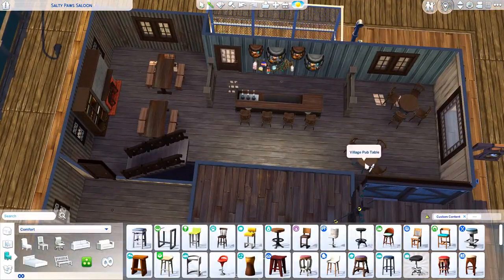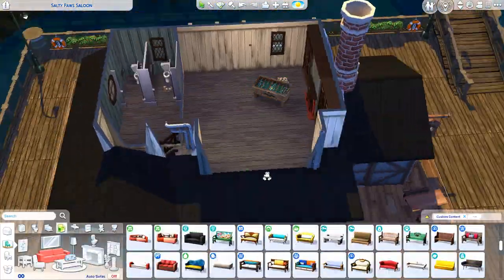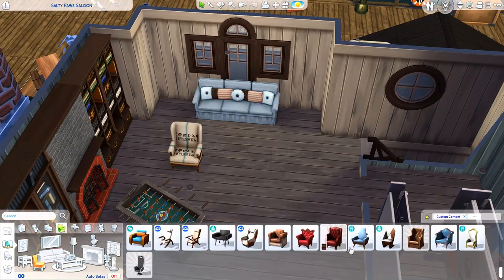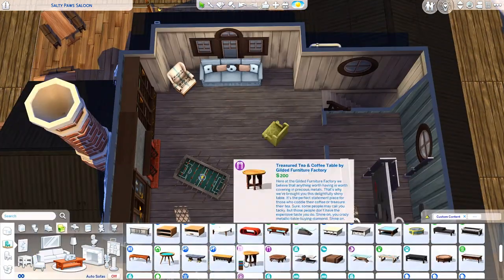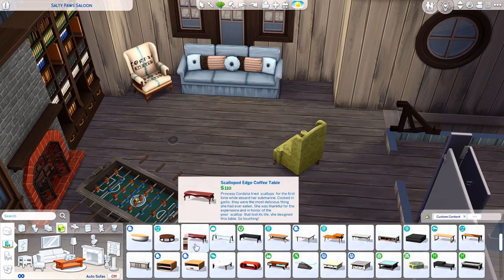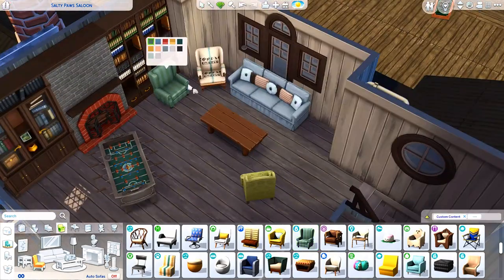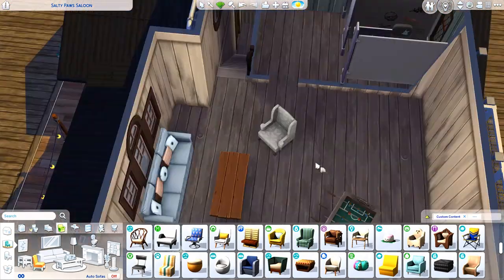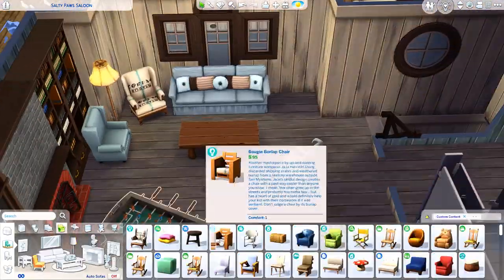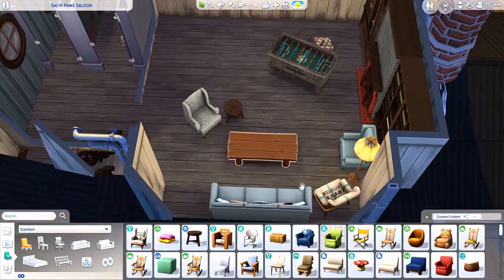I used the Journey to Batuu picnic tables because they're my favorite in the game — they don't have bench seats, they have four separate little stools, and I love the textures. This is for my save file and I don't pack-restrict those builds, so I just use whatever works. The first floor is the main bar area with a couple of seating areas.